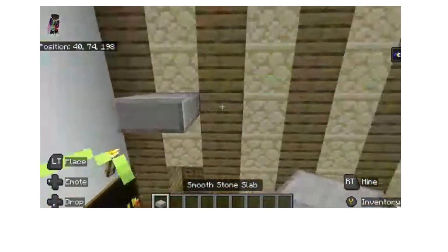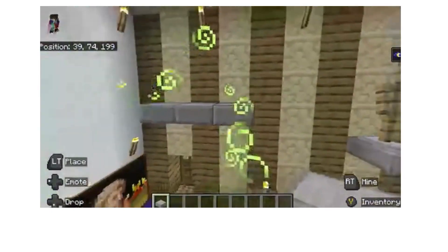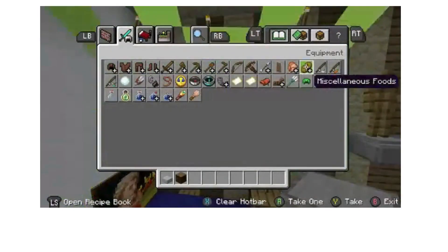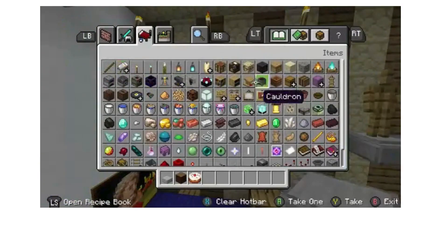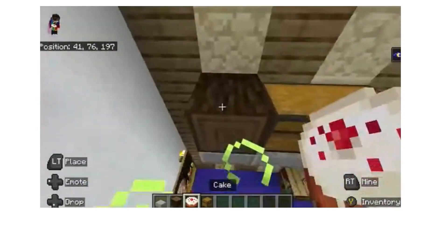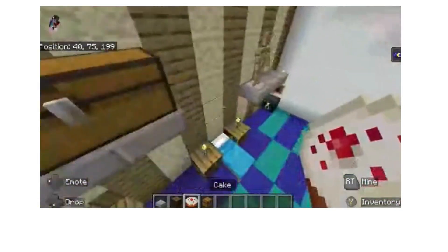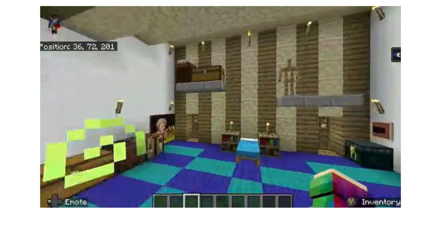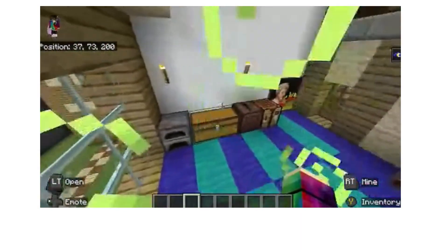And then the cake podium thing — you just grab a cake out, and then you want to grab a chest. You want to put chest, cake, spurs log, cake. This is what it should look like — I'm going to give it a little overview.